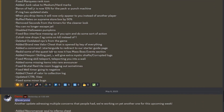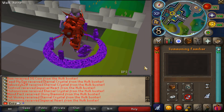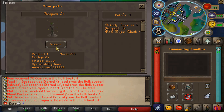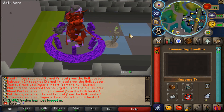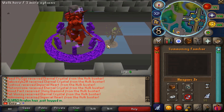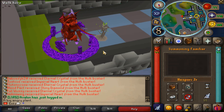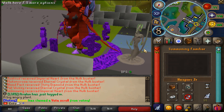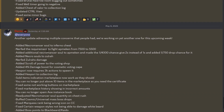Added a command starter guide to redirect to our starter guide page. Redid some of the quest tabs — now it has a mass boss events section. Added Hespory skilling bets — it will give extra mystic shafts and corrupted logs. Fixed mining skill teleport. Added some missing items to rare announcer. Fixed weld timer going to negative. Fixed some minor bugs.